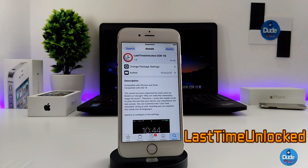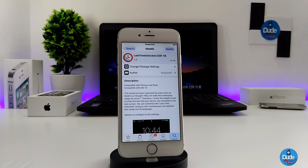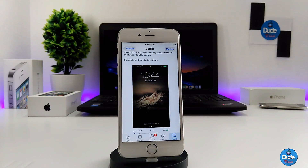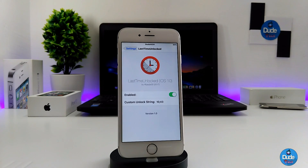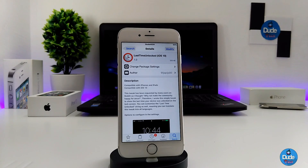Next, what I have for you guys is Last Time, for iOS 10. This one is compatible with iOS 10 and will work for iPhones and iPads as well. When you download it, it's going to show you on your lock screen the last time you unlocked your device. Under the settings you have just one thing to do — enable the toggle — and it's also going to provide you with a custom unlock string if you want to customize it yourself. There you go guys, Last Time Unlocked for iOS 10.